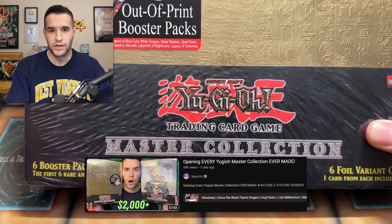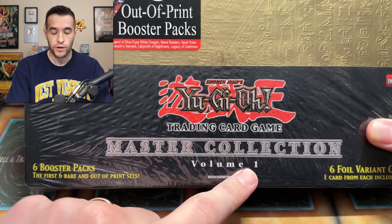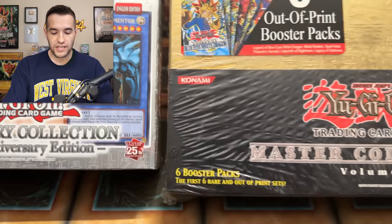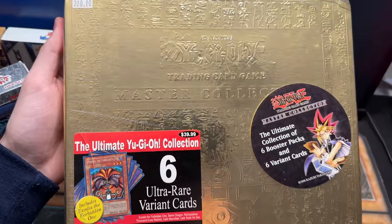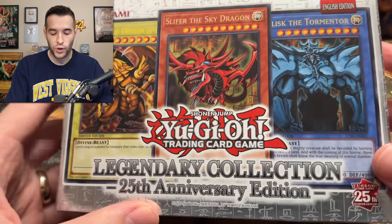We did open the OCG version before, so you guys can check that video out. Last time we opened a Master Collection, it was actually both volumes and we pulled pretty insane — if you remember that Dark Magician Girl with the damage, go check that one out. We're going to be pitting these two against each other because this is a six-pack box with one set of promos, and then we have a six-pack binder with a set of promos as well. The cool thing about Master Collection 1 is it includes the actual first six sets, which means Legacy of Darkness and Labyrinth of Nightmare instead of Invasion of Chaos and Dark Crisis.